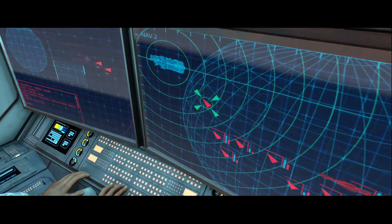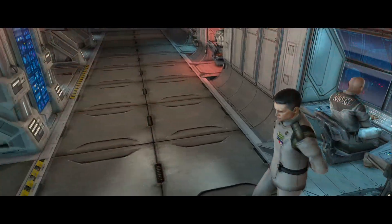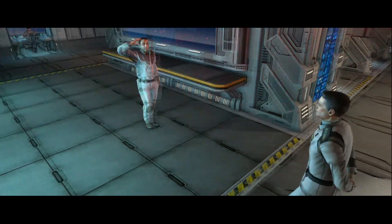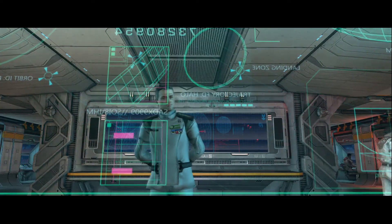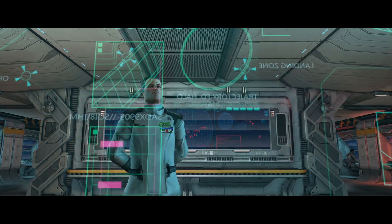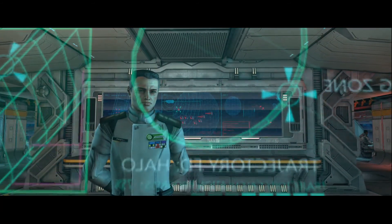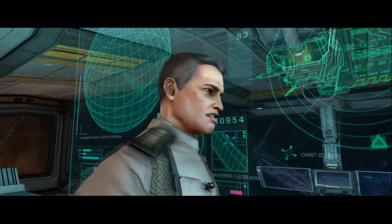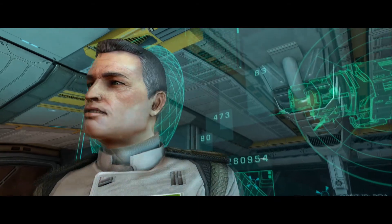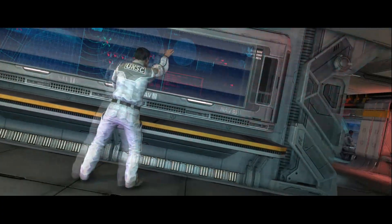They were waiting for us on the far side of the planet. So where do we stand? Our fighters are mopping up the last of the recon ticket — nothing serious. But I've isolated approach signatures for multiple CCS-class battle groups — make it three capital ships per group — and in about 90 seconds they'll be all over us. Well, that's it then. Please bring the ship back up to Combat Alert Alpha — I want everyone at their stations.